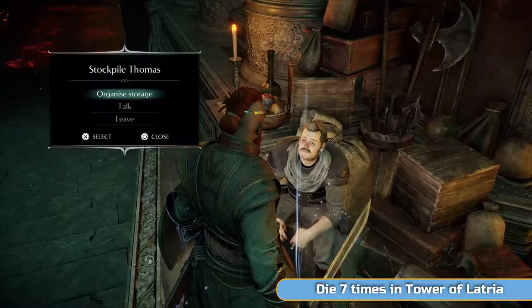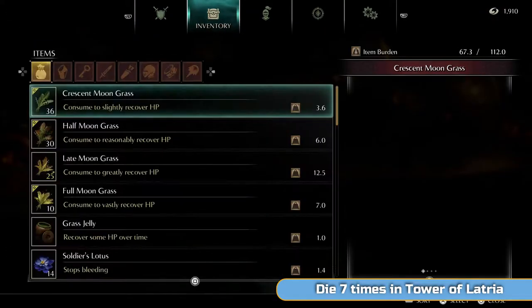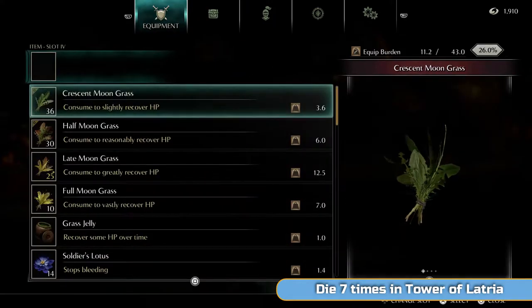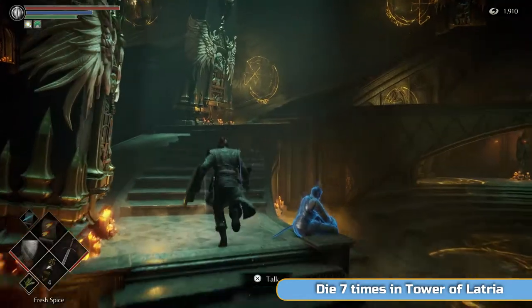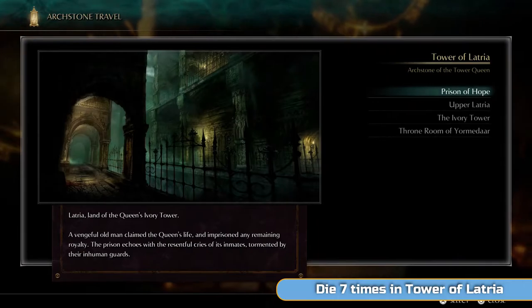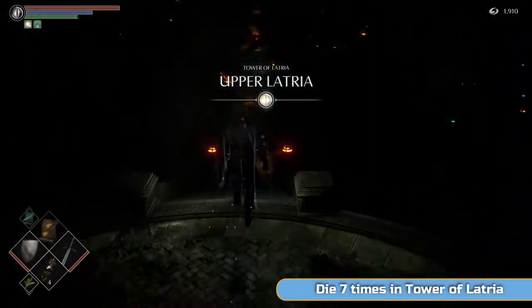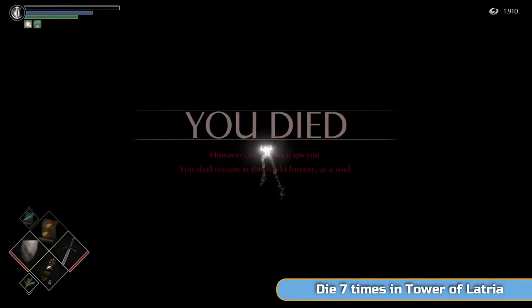Start off by going to Stoppile Thomas and grabbing the Stone of Ephemeral Eyes. You should have over 30 at this point. We'll be getting three more, so don't worry. You can always buy three more from Patches, or another one from the old woman. You will have enough if you haven't used any — and you shouldn't have been using any. We're going to be shifting world tendency to black now, so we're going to be dying a lot. Use a Stone of Ephemeral Eyes — press square to turn human. You should already be in human form from Penetrator at the end of the last video.